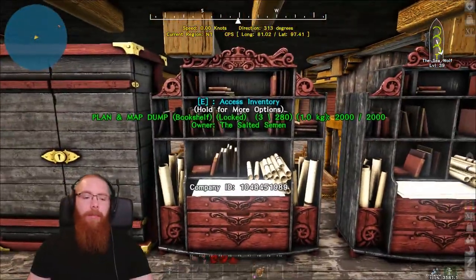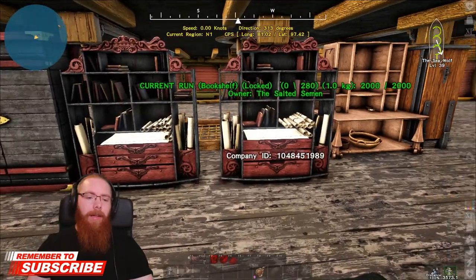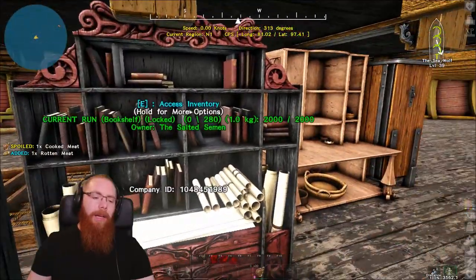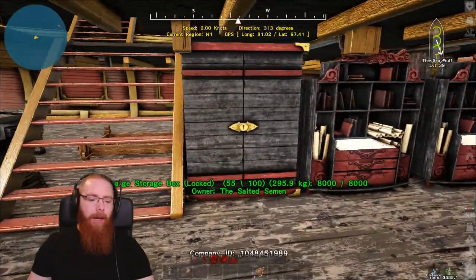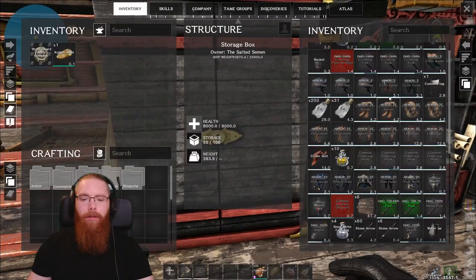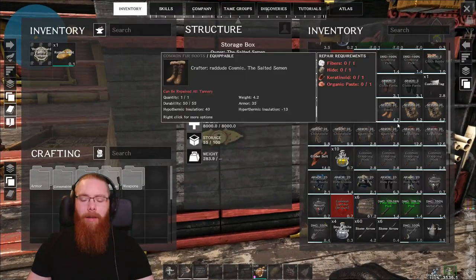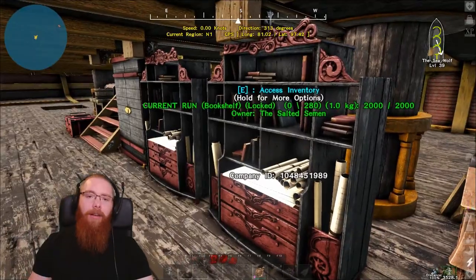We've got two bookshelves — one's a dump and one's for the current run. If I go map hunting, say I'm going to N3, I'll collect all the maps for N3 from the bookshelf in the vault at the main base in N1, put them in this one, and dump everything else I collect on the journey in the other to sort out later. I've got just the one storage box to save weight, with a couple of sets of fur armour in case Jamie or Tim jump over to help, plus extra grappling hooks and six planks in case I lose a plank — because that is really important.